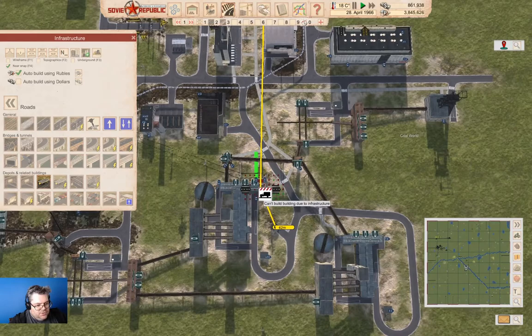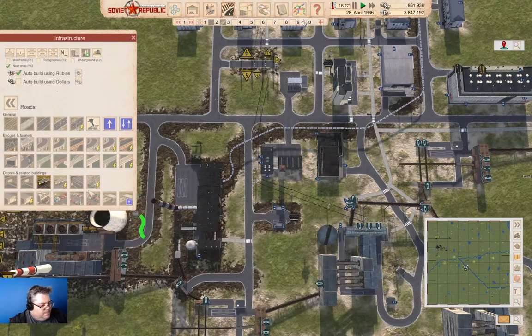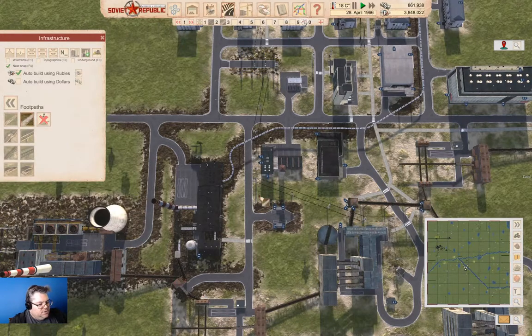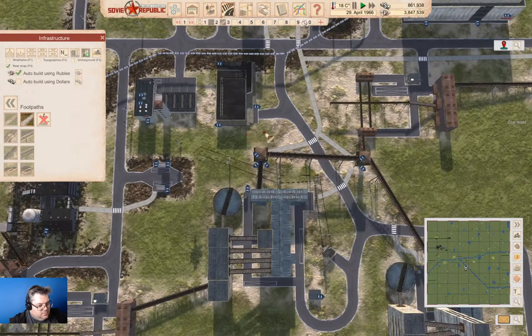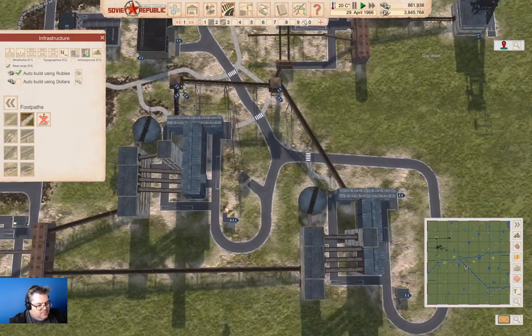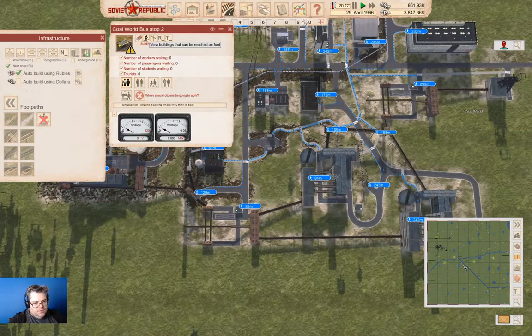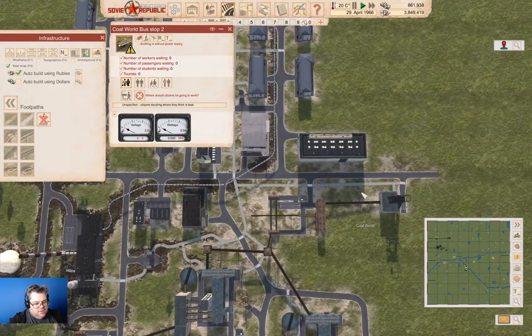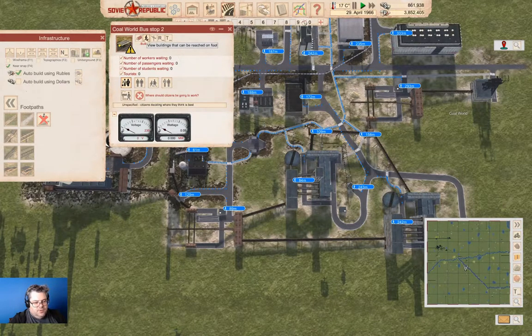So that we can get our workers all over the place over here. So we'll put it here. And now we're going to need some of this. This can come over like that. Now let's see — what's the walking distances from here? We can get to everything from there that we need to. We can't make the mine.